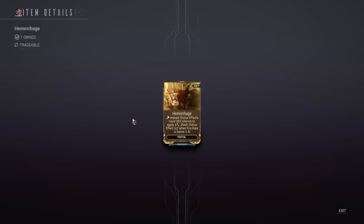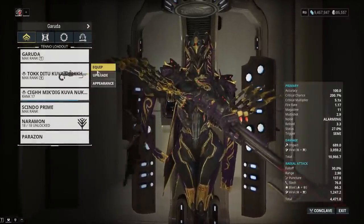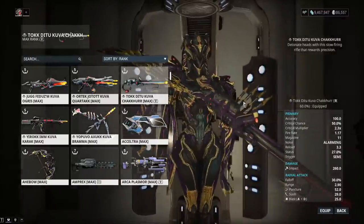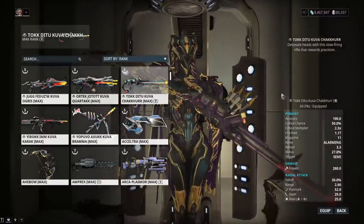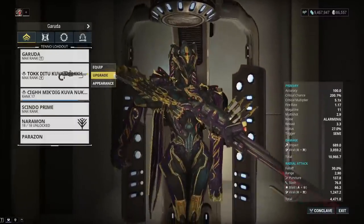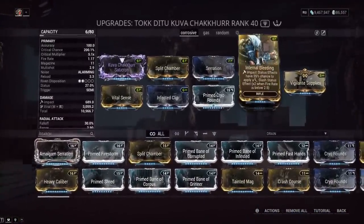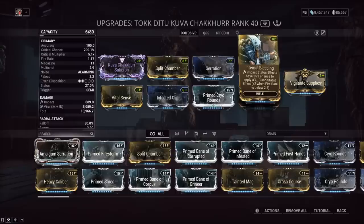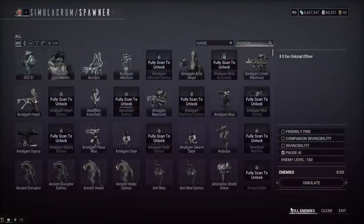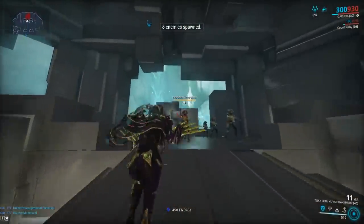If you have something with a forced impact proc like the Kuva Checker, this will be better than Hunter Munitions on very specific weapons like this one, because whenever you hit an enemy with the explosion or bullet of the Kuva Checker it does a forced impact proc. The Internal Bleeding mod is 15 points at max capacity, so it's going to take a lot of Forma. Let's quickly show how it works on level 180 Exo Guse Strike Officers with no outside buffs.